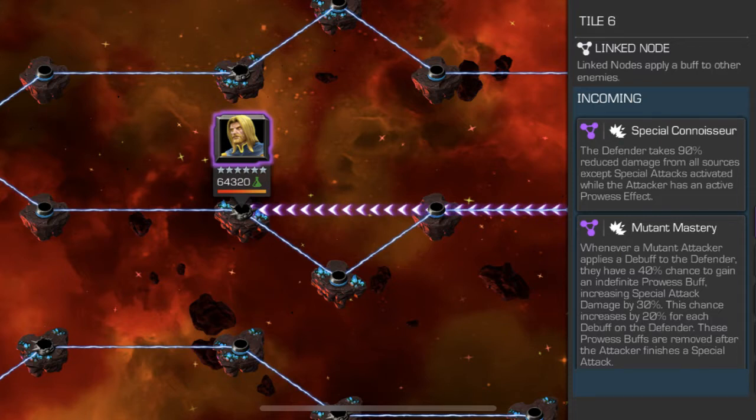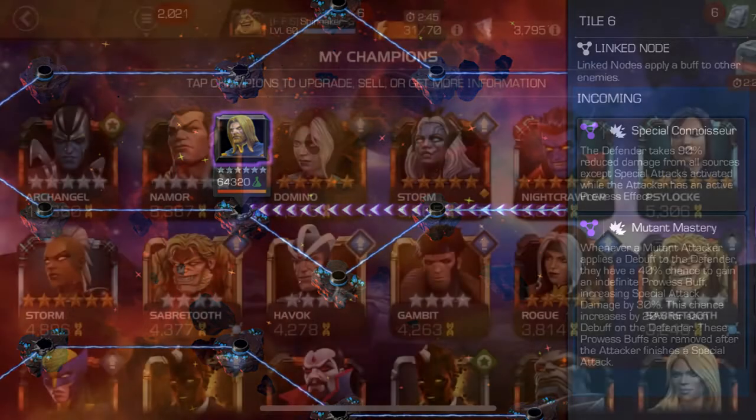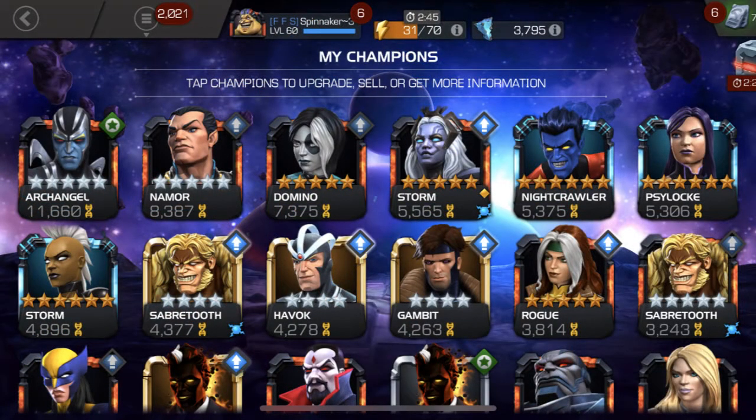Unfortunately my mutant roster was a bit lacking. It's pretty lacking in terms of the prowess buff department and the special attack damage department. I do have Namor, but Namor and Apocalypse were both received after I actually explored 7.1, so I was looking at a completely different roster before then. On the actual node there's also Shifting Immunity, so Archangel was out of the question, and Storm Pyramid X was still rank 3 and I couldn't get enough damage out of her.